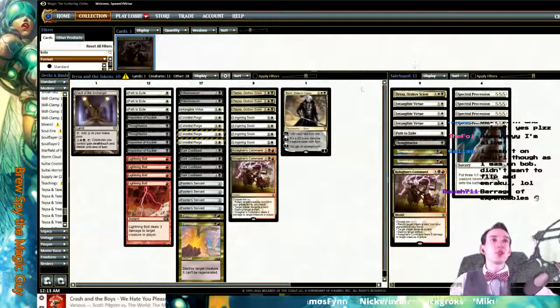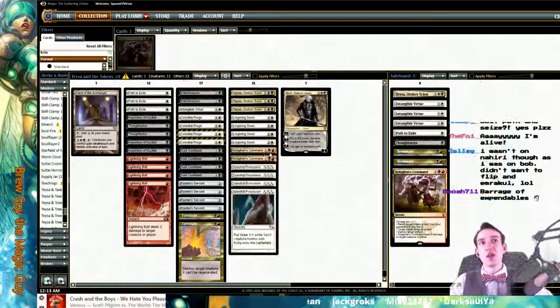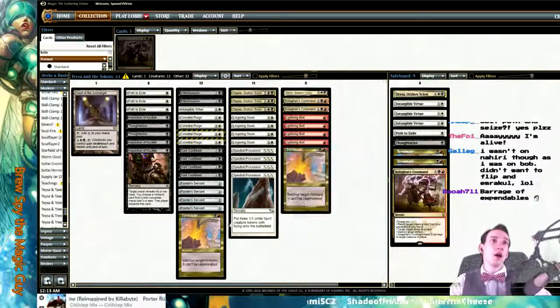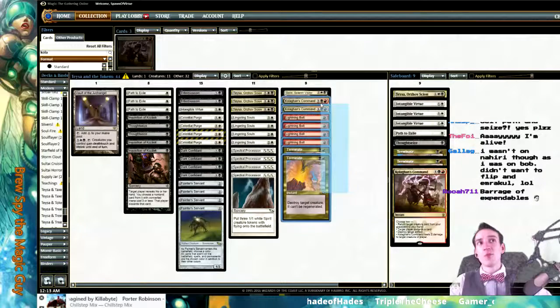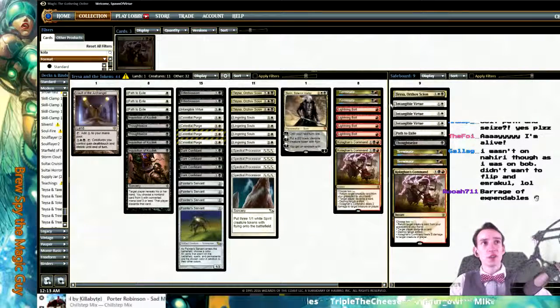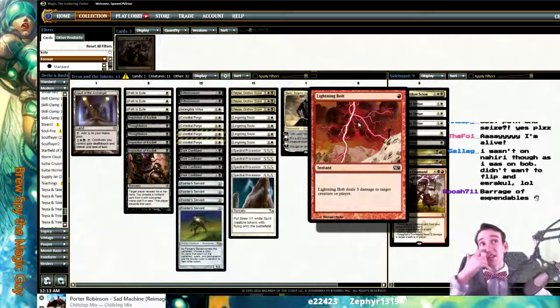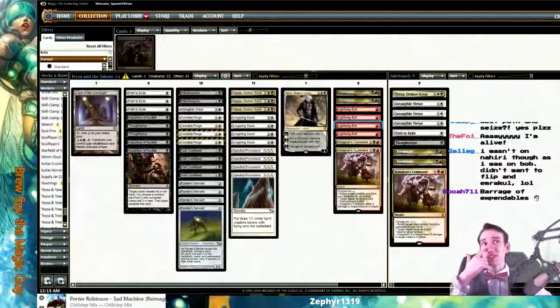There's definitely potential here, we can mess around with it. I think either going just plain black-white focused on tokens, or going into red for things like Kolaghan's Command, Terminate, Bolt, and some more sideboard tech. Going into red gives you Sudden Shock. The Mardu player said the Sudden Shock was great — gave him an edge against an effect the deck normally doesn't have. That excites me more about the red splash, besides even just Kolaghan's Command — some number of Sudden Shocks.